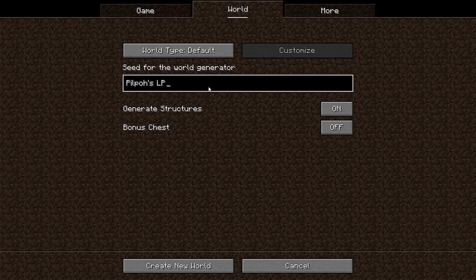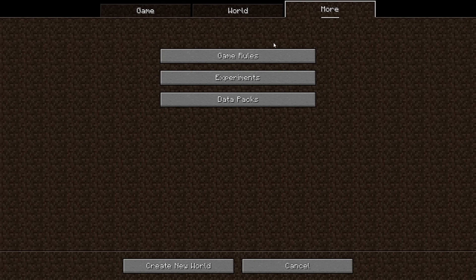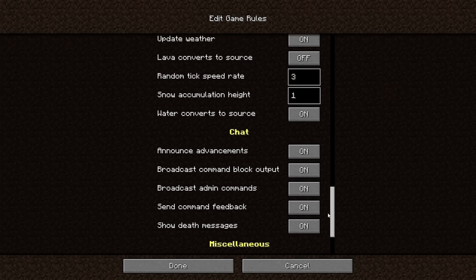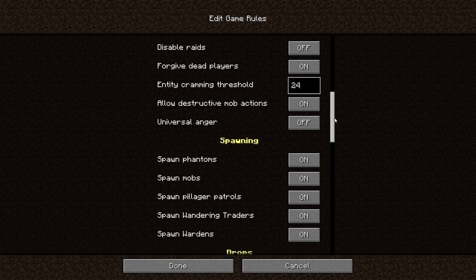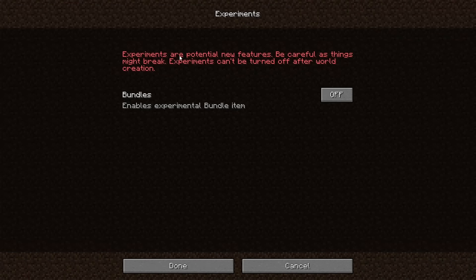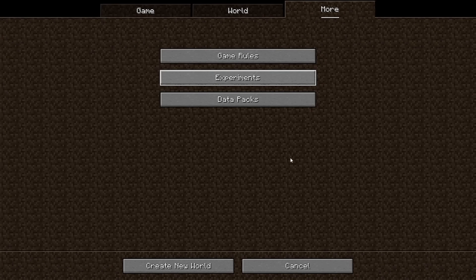I hope I don't get the same world as my previous one, because I also used that world for the server and stuff. I'm going to allow cheats since we'll be updating the pack quite a lot. World type is default. I'm going to create the world and see how quick it takes, because it takes ages in 1.19.2. We had over 300 mods in All The Mods 8, but this only has 75 or so.